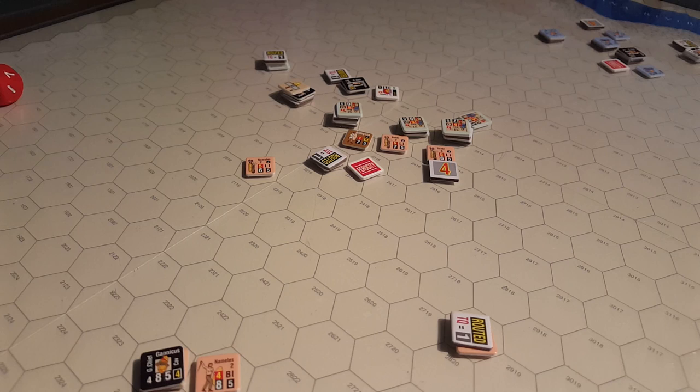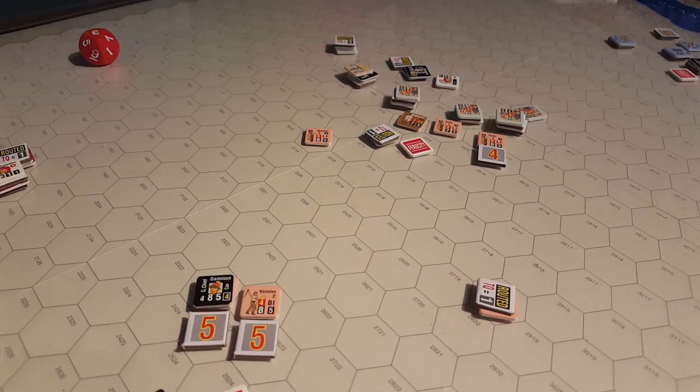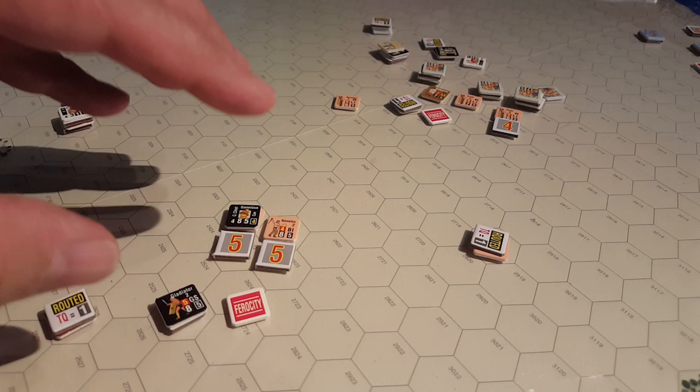All right, interesting little scenario. This is one of the scenarios from C3I21, the Great Battles of Spartacus. It starts off with three discrete forces of Romans and three discrete forces of rebelling slaves. We initiated an elite activation because Spartacus is an elite leader.